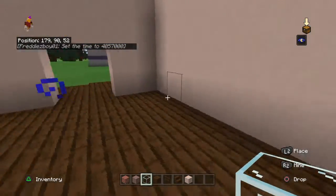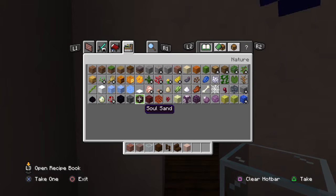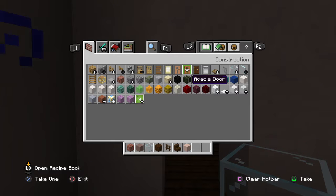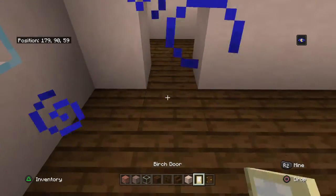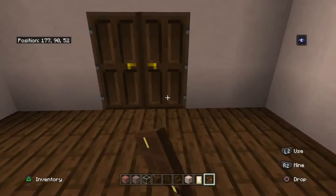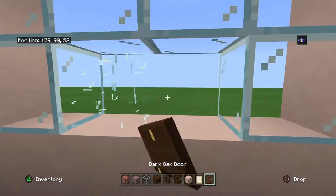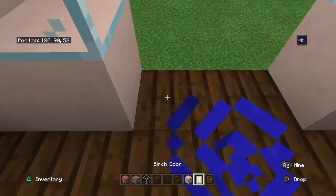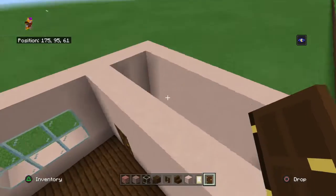We will do our back porch last. Then we need a door — any door of your choice. You can do that door, that door, any of these doors. That's actually a good door, but we'll use dark oak. Okay, so we have our doors done and all that.